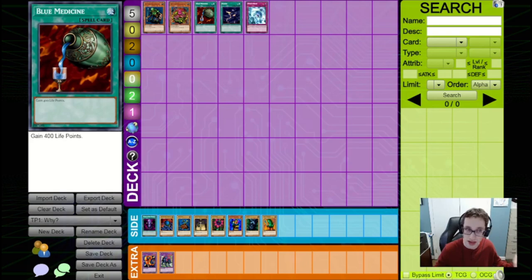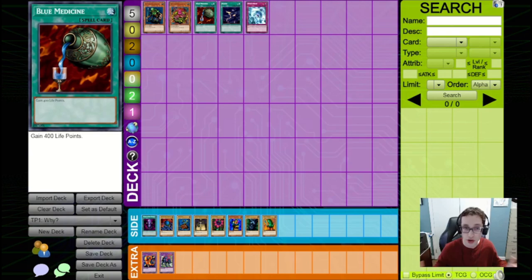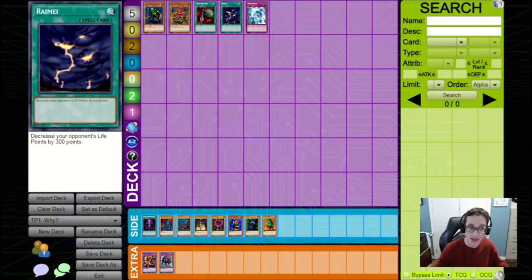Moving on to the spells, we've got Blue Medicine and Raimei, both of which share very similar flaws. Blue Medicine is a spell that increases your life points by 400, and Raimei is a spell that decreases your opponent's life points by 300. The main issue is that they're outclassed by better cards. Dian Keto the Cure Master increases your life points by 1000, which is much better than Blue Medicine — ignoring the fact that life point gain cards just aren't that good right now. Raimei is even outclassed by Hinotama, and while damage-dealing spells can find a place in burn decks, there are too many better ones before you'd ever get to Raimei.